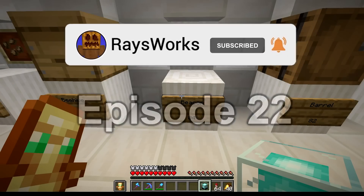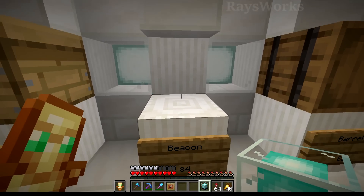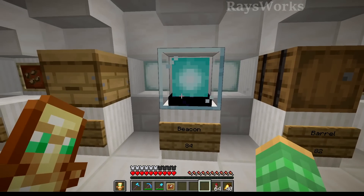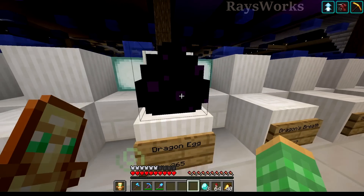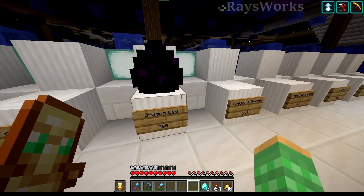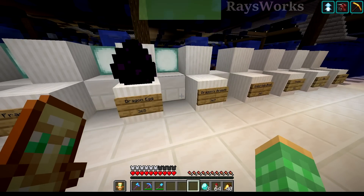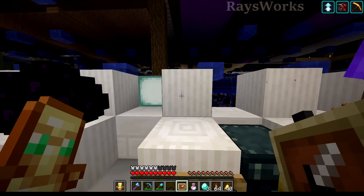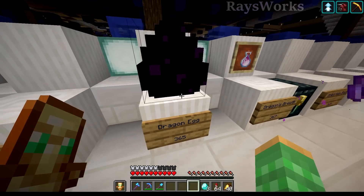Now that we have more of these displays, we can start putting some items in that we've acquired throughout our journeys. The place has a block so it doesn't take up as many entity slots as item frames do. We also have the slot for the dragon egg, so that is there. And there is a dragon breath slot, so we can fill that one up as well. That was got during the dragon fight along with the egg.